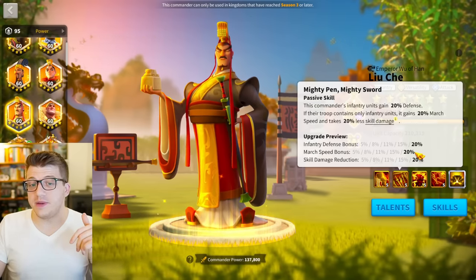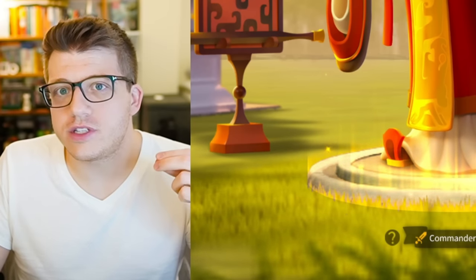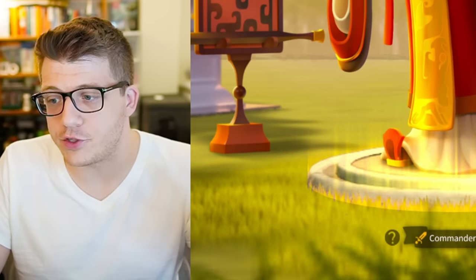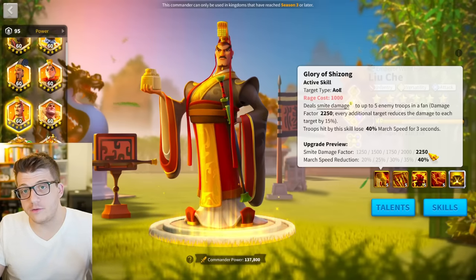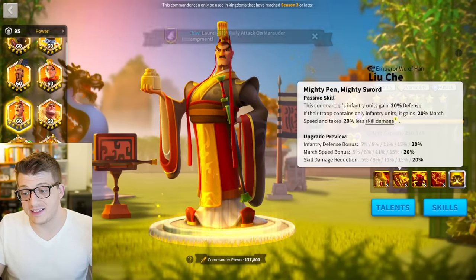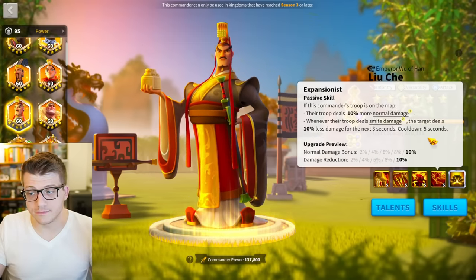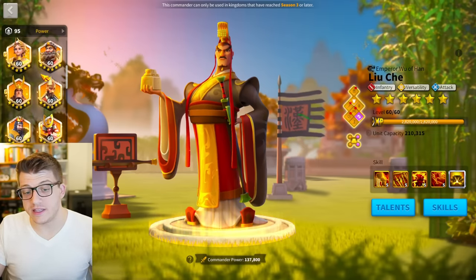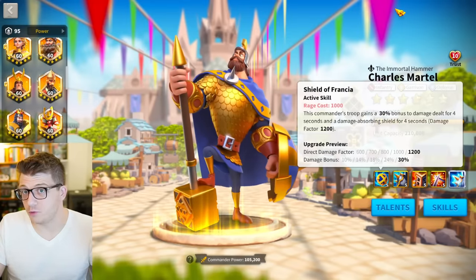This is going to be an absolute stat machine — one of the highest stat armies you can run for infantry in the game. It does have a five-target 2250 AOE on Liu Che as the primary with a slowdown, you take 20% less skill damage, and you have some instant proc damage in the form of smite damage. If you launch your extra basic attacks during the four seconds of the 30% all damage buff, that could really hurt the enemy.